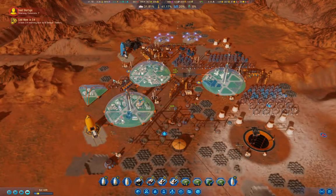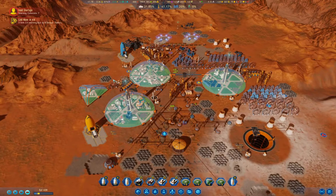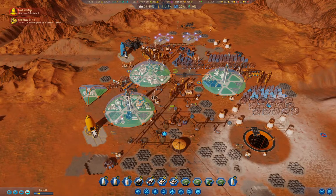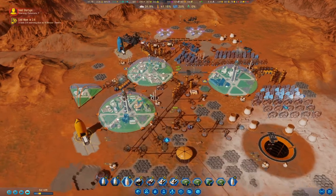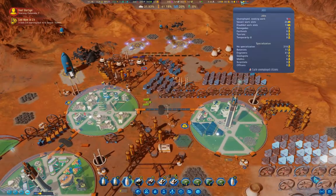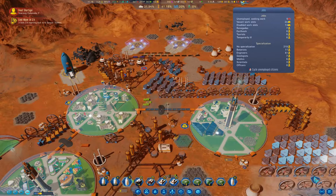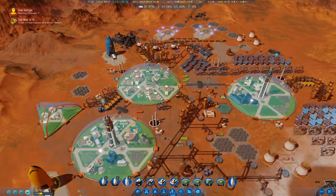We're getting close to finishing the research for the space elevator. Once the space elevator's done I can turn off the automatic mode on the rockets and we can export rare metals through the space elevator. We're down to 24 open work slots, which means just about everything is busy now.